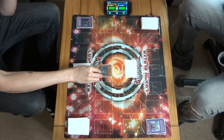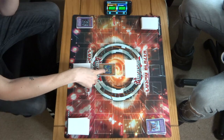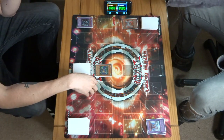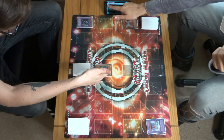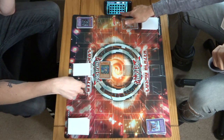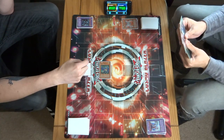Spear Dragon in virtual world — I'll attack with Spear Dragon. Cyber Phoenix. The difference is 300. Spear Dragon gets switched to defensive position, but you do hit me with some piercing damage. It's all about the piercing damage.